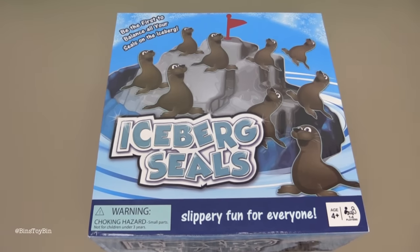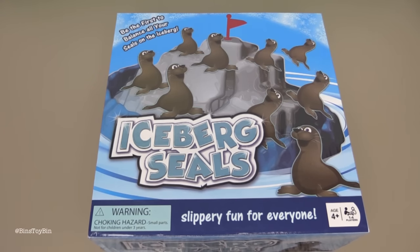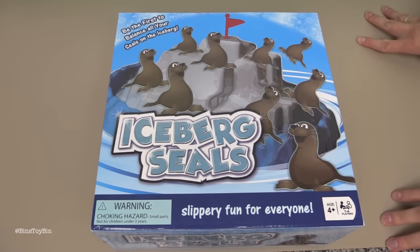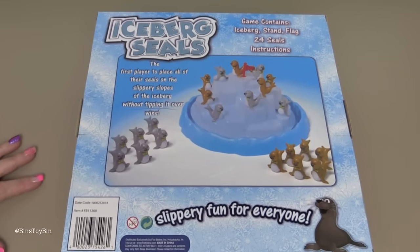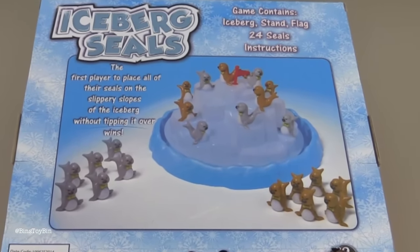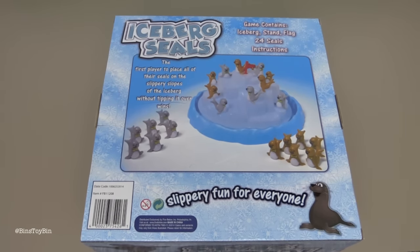Hi everyone, it's John and Bin, and it's time for another Bin vs. John. This time we have Iceberg Seals. Be the first to balance all your seals on the iceberg. The first player to place all their seals on the slippery slopes of the iceberg without tipping it over wins. Hmm, that sounds pretty simple. I don't know — let's see if it's going to be Team Bin or Team John.